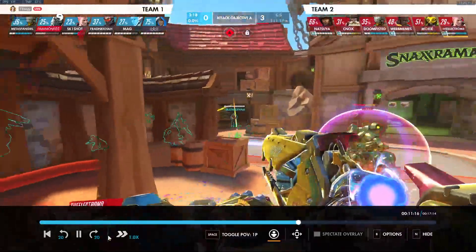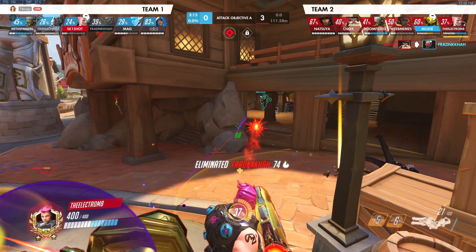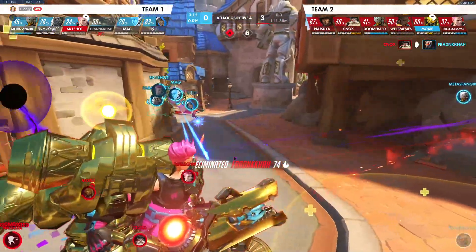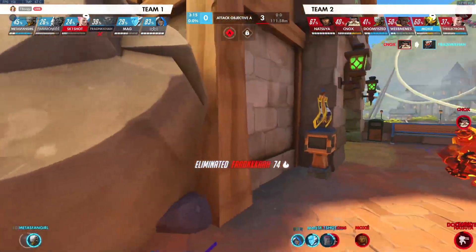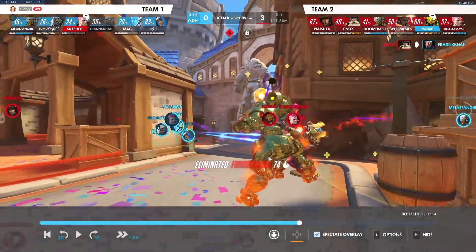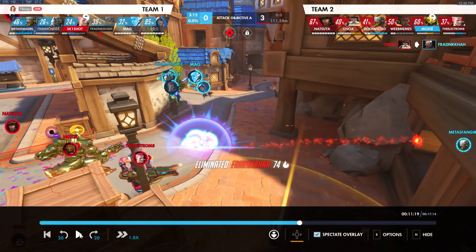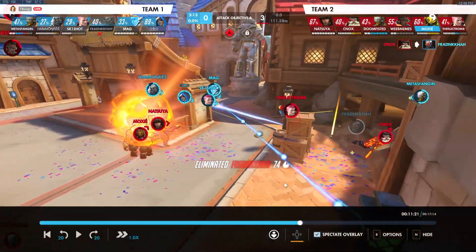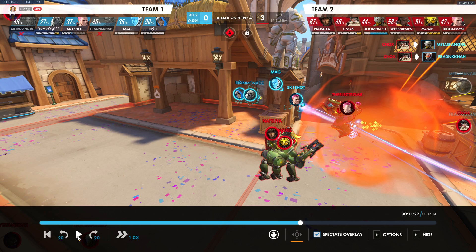Let's rewatch this and see why we die. We get a pick, we kill one Soldier, and I think we get a little too aggressive off of one single kill — they still have five people alive. Look at our positioning: we push really far away from cover. Good positioning is usage of cover. If we wanted to push the Zenyatta, wrapping around the boxes would have been slightly better — we'd have the boxes as cover and could back up if needed. But we're out in the open, and when we try to run back to cover we get killed in the process.